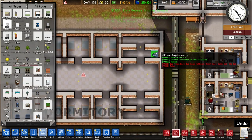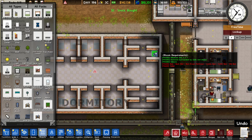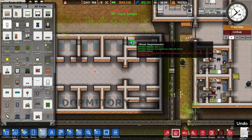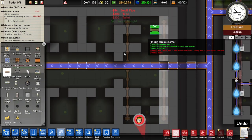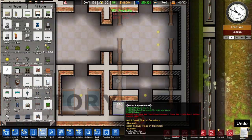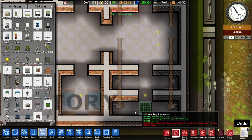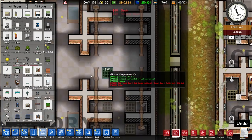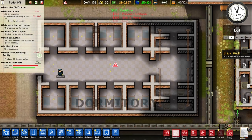This prison is kind of turning into a gulag — but that's okay, sometimes prisons turn into gulags. We also need toilets, so let's give them some. We can even build the other things: shower heads, drains, and some sinks and mirrors to put on this wall, which should also be nice.